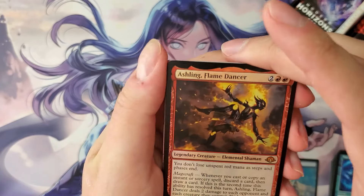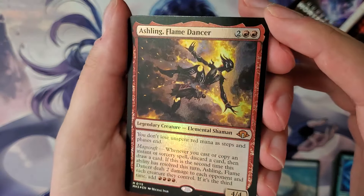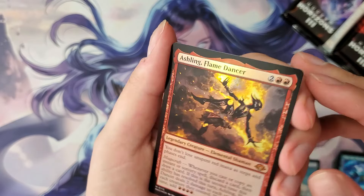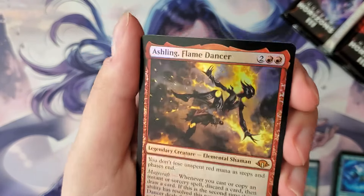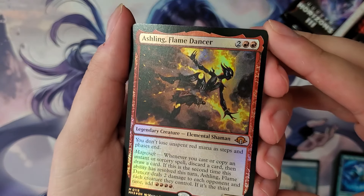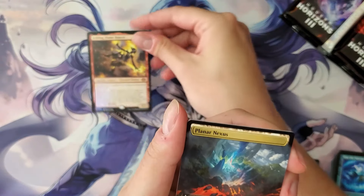Energy's back — Munitions Expert, foil retro. Here we go, we'll start off with some Flame Dancing. This card has tanked, and a lot of these cards are gonna be tanking in value throughout the next couple weeks. So if you can wait to buy some cards, just wait — it'll go down. Ashling — alright, mythic number one.